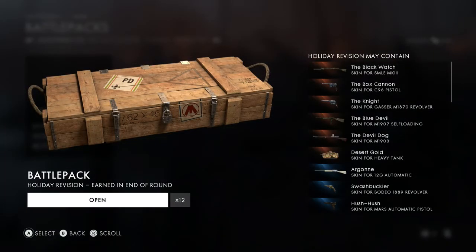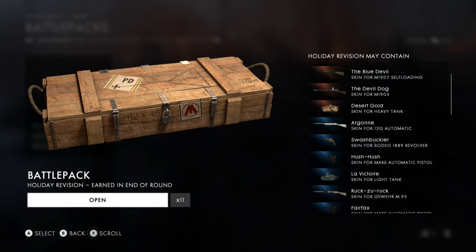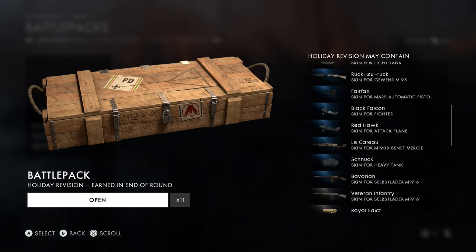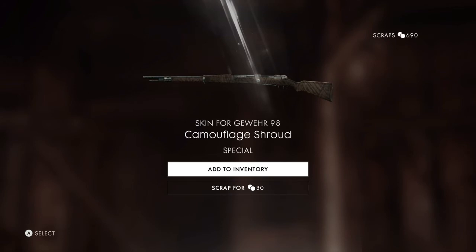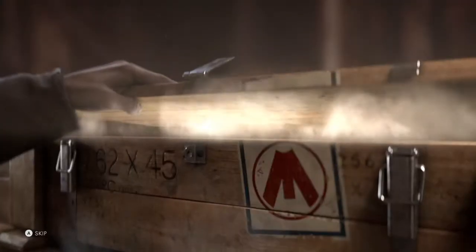Now here we go, we got twelve holiday seasons. I've got a bunch of these - I've had like 15 battle packs today or yesterday, then I opened up and I have like 25 when I started this video. Bavarian - another squad XP boost. Last time I did a video I got a squad XP boost too. Let's keep going - Desert Gold skin for heavy tank. Victoria Victoria - I don't know. Oh, the Red Hawk for the attack plane - damn, I guess I'm gonna grind my ass off for these, they look nice as hell. Come on, I want one vehicle skin. Common. You know what, that still looks cool - Camouflage Shroud. I love the ones that are realistic, they look so badass.